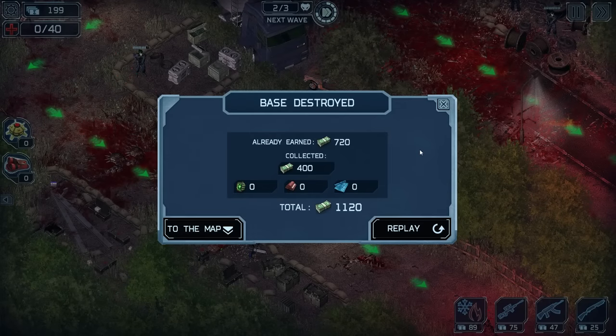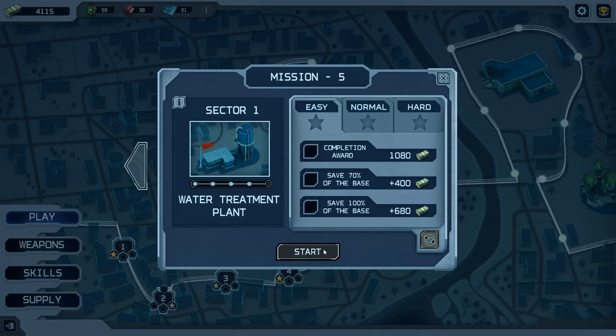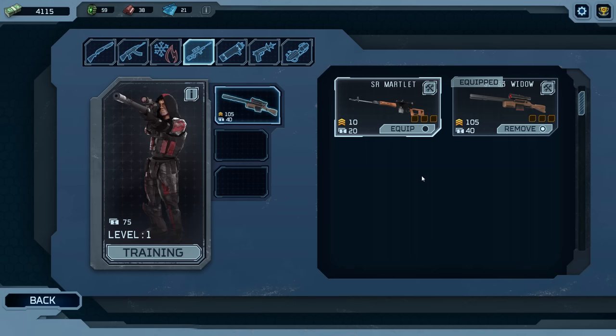That was way too intense. We were not ready for normal mode. We're still sticking on easy mode. Something else I just now learned — you can actually disenchant your older weapons for money or something.